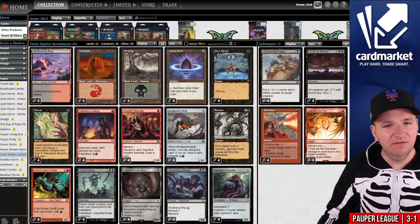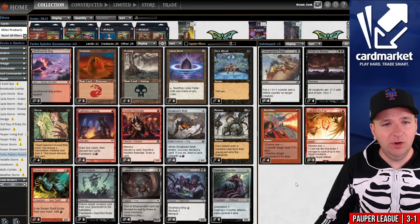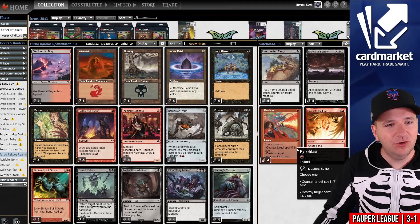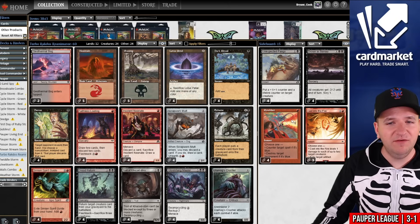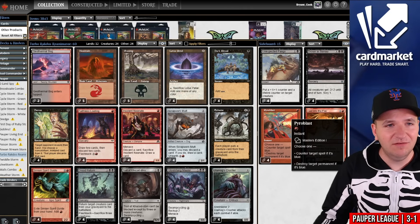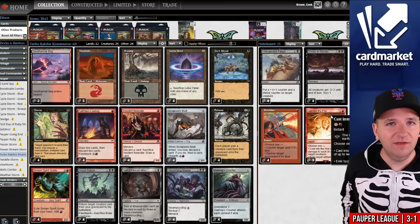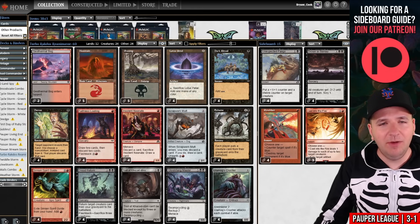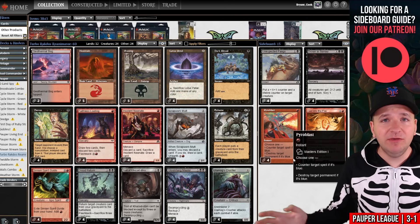That said, the deck felt very good. Even the Elves round that we lost, we were one draw away a couple times from winning that. I'm not terribly upset — I think this deck performed quite well today. A thought I did have during the Elves match is: should I be trying to cram Snuff Out into the 75 somewhere? It'd probably be in the sideboard, but I'm not sure what you'd cut for, because you need Pyroblast versus Blue, Unexpected Fangs is kind of necessary against Red, Drown in Sorrow is for all those creature matchups including Red, and then you have to have Cast Into the Fire for things like Nihil Spellbomb or Relic of Progenitus. So I'm not sure how you would possibly fit in Snuff Out. Let me know what you think in the comment section down below.